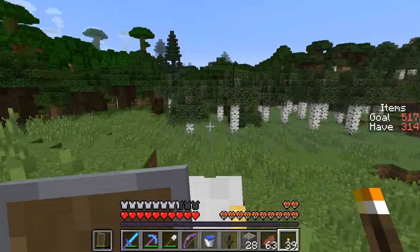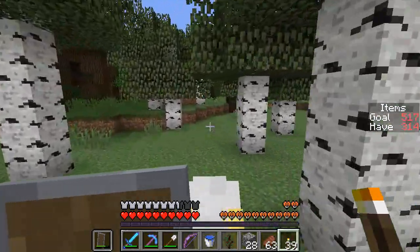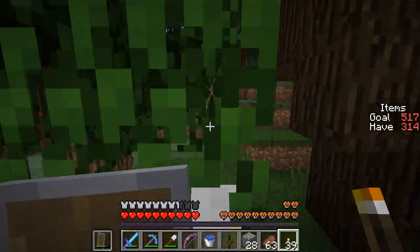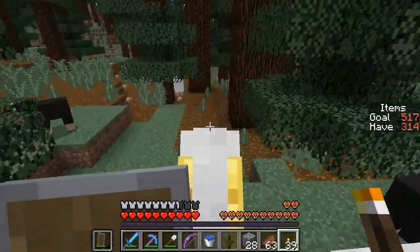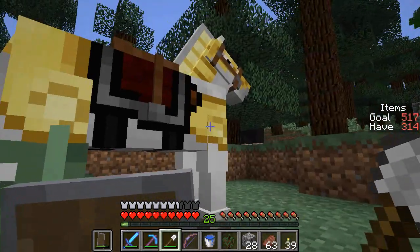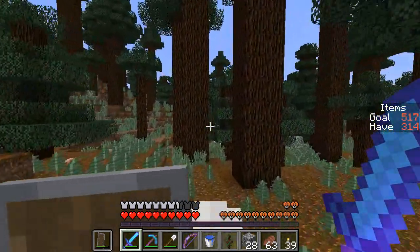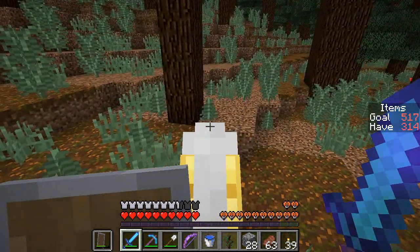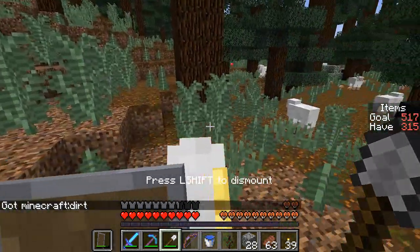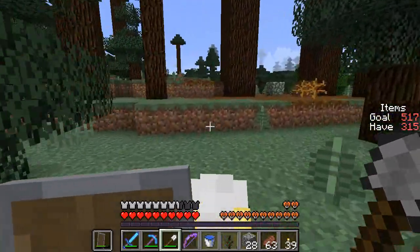I think I see Megataiga up ahead. Do you need Silk Touch in order to pick up Podzol? I can't remember — that's another block I don't believe we have yet. I want to head over into the Megataiga and just try digging with the shovel to see if we can pick up Podzol. The answer is no — we just got dirt. So we need Silk Touch. Coarse Dirt is a block that I can just pick up — yes! So coarse dirt is found naturally in this biome that we didn't have before.